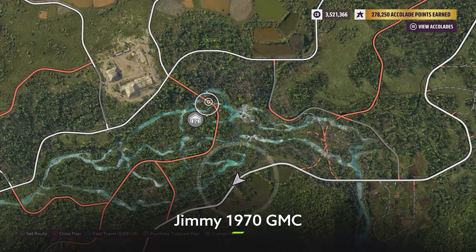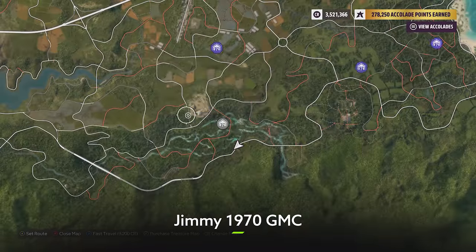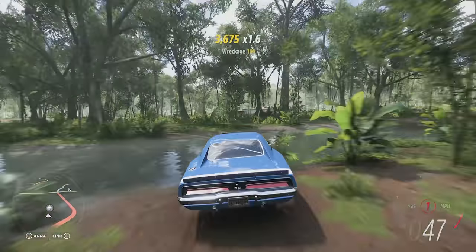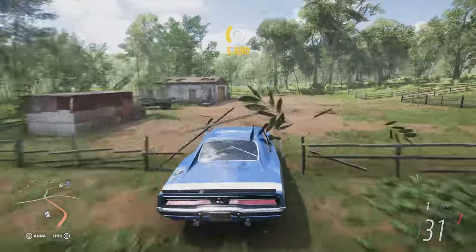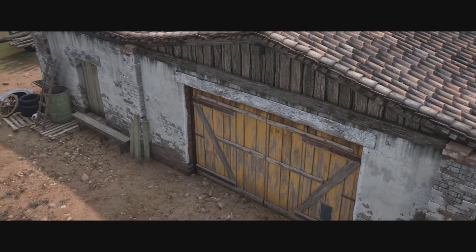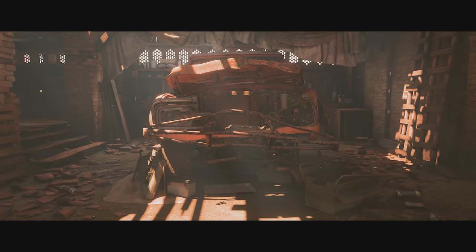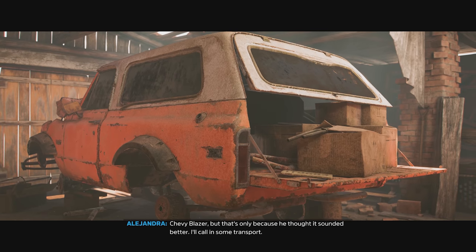Next up, you're heading south, more towards the river area, and this next car is going to be perfect for people who love an off-road adventure or just a bit more of the dirt tracks with some rumbling bumbling action. Once you roll up, you're going to stumble upon the GMC Jimmy. Yes, it's called Jimmy — maybe someone in the comments can let me know why.